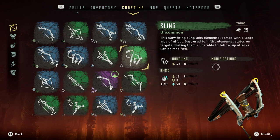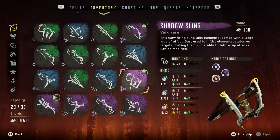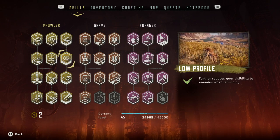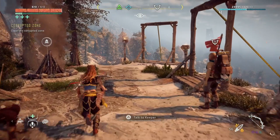For this trial the weapon you're going to need is at least the Sling, or you could use the Karja Sling or Shadow Sling to get those freeze bombs. There are also three skills I recommend: Silent Strike, Low Profile, and Quiet Sprint. These will help a lot with this trial.